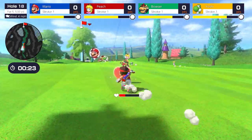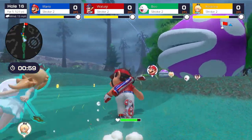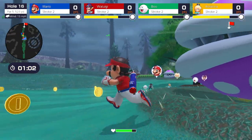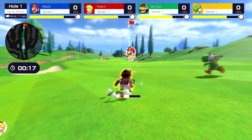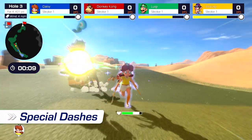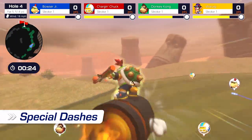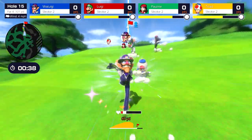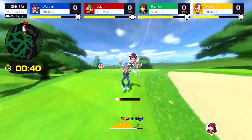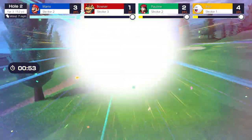Throughout the match, you'll collect items to restore stamina and overcome the obstacles standing between you and victory. Every character has a different special dash, which can be used to rocket forward while the acceleration lasts. Or you could always use it to steamroll opponents. And let's not forget these golfers' signature moves.